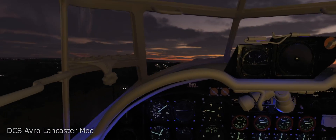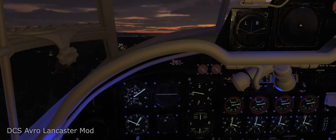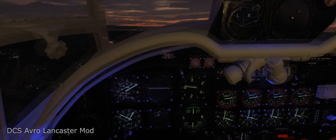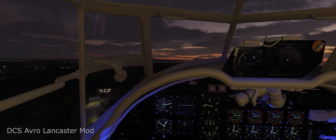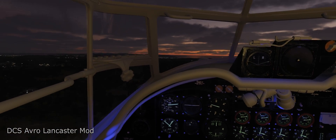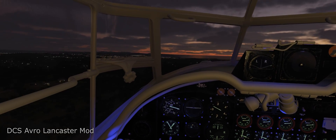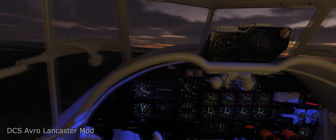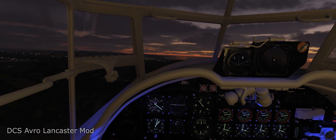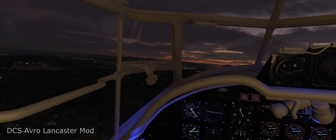Raise the flaps at 160. Still positive climb — this is the vertical speed indicator in thousands of feet per second, and we are up. After about 200 miles an hour you can start to maneuver safely. Merlins are purring along. And there we go — that's our cold start to takeoff procedure, all in one take.